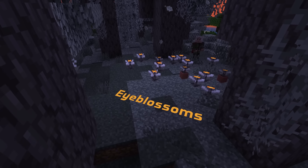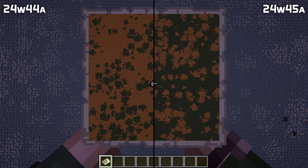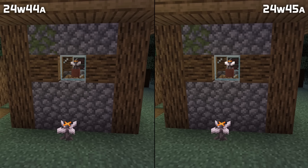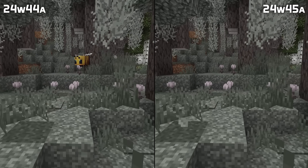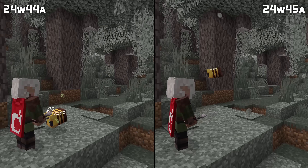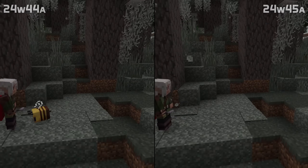Eye blossoms are now found at the end of the flowers in the creative inventory, and their subtitles and map colors now correctly indicate their open or closed state instead of the opposite. The open eye blossom is now equally emissive when placed in a flower pot as on the ground. Bees no longer interact at all with closed eye blossoms — they don't seek out closed eye blossoms for nectar, cannot be tempted by a closed eye blossom, and don't get poisoned by a closed eye blossom.